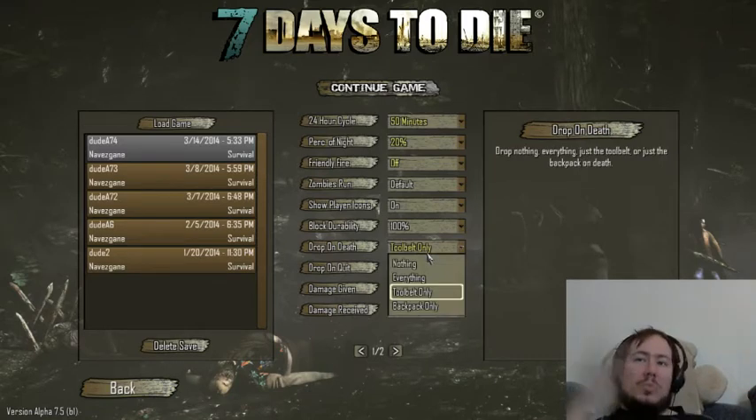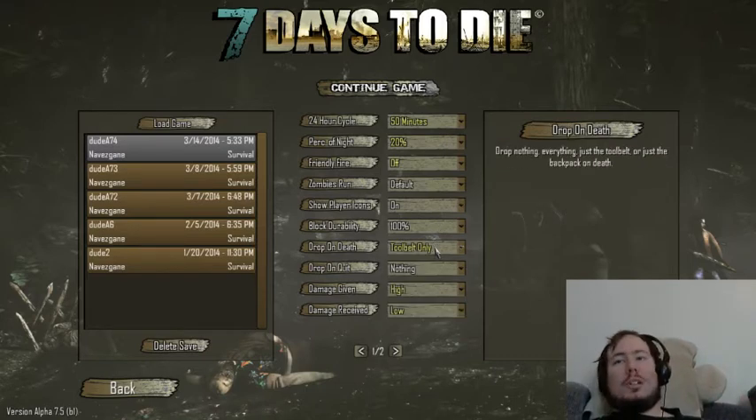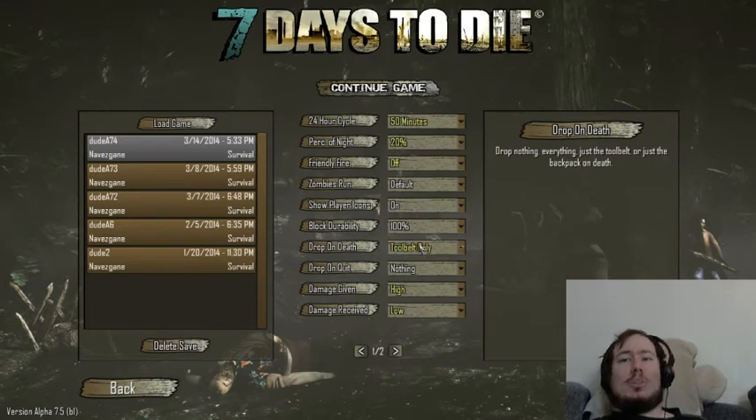Drop on death — if you die, what do you drop? Everyone knows in Minecraft you drop everything. In this game, you can drop nothing, you can drop everything, you can drop just your tool belt which is your hotbar down below — same as in Minecraft — or you can drop a backpack, which is whatever's in your inventory but not on your hotbar. We go for tool belt only because that's the setting the game started with.